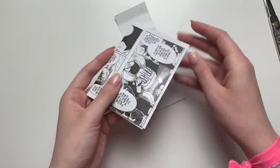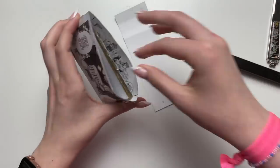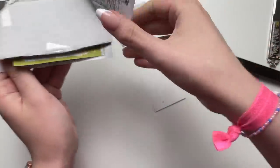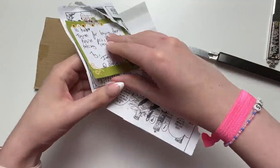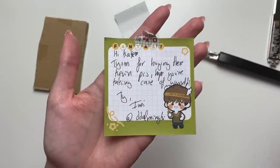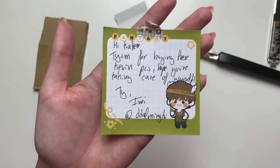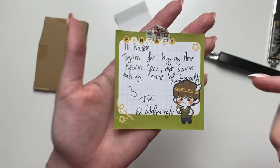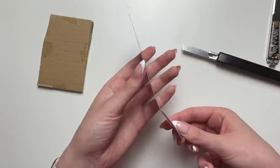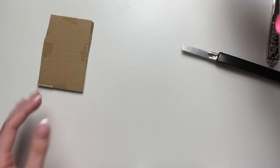Next one — I think this one was a purchase. This is interesting, this little comic paper. I'll just slip it out — or just rip it. There is the note, as long as the note is intact we are good. 'Hi Katie, thank you so much for buying these Kevin photo cards, hope you're taking care of yourself.' I bought from this person before so it was nice. I accidentally destroyed this cute freebie of Wavy — whoops, I will try and salvage that.